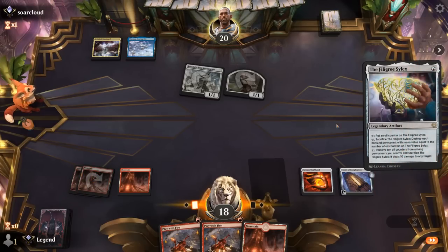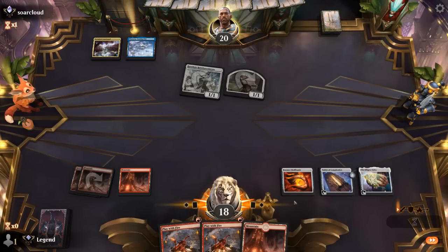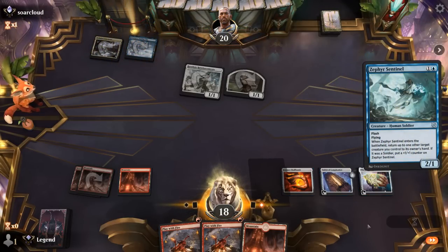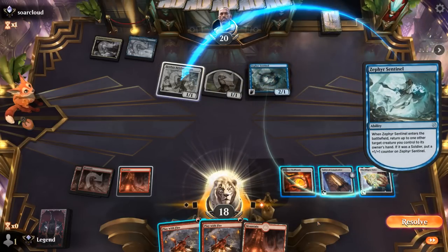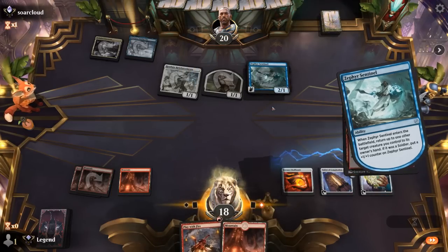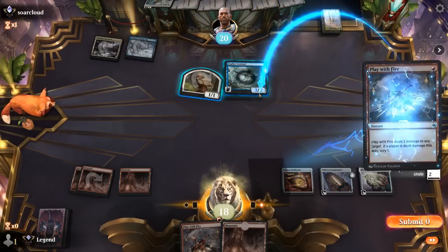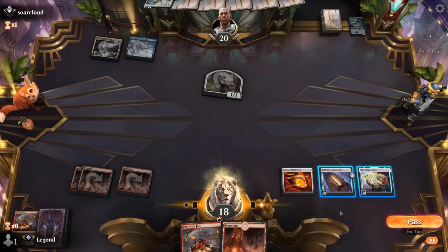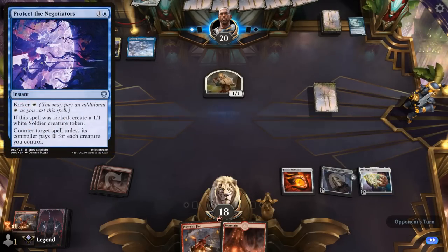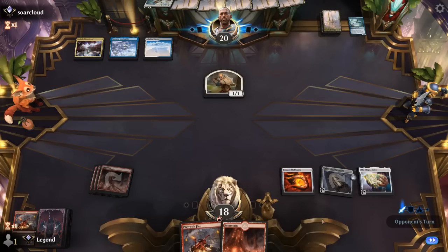I could also decide to sacrifice Silex to deal with the 2/1/1 tokens since they have mana value zero. Sadly Reinforcements itself has mana value two, and it's going to be a Zephyr Sentinel instead. I think I'd rather just kill the Sentinel, not be under too much pressure — let them pick up Reinforcements first, then take it out in case they have counterspells.